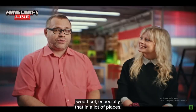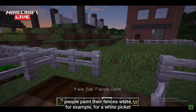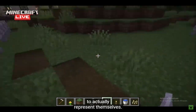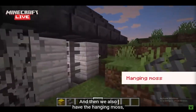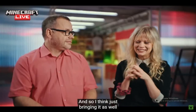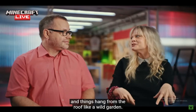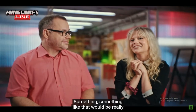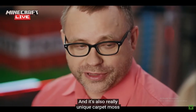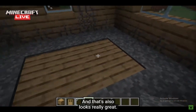I'm super excited for the pale oak woodset, especially since in a lot of places people paint their fences white — for example, a white picket fence. That will be exciting for a lot of players to actually represent themselves. And we also have the hanging moss. You can bone meal it, so it's renewable. You could bring it and put it in a greenhouse where things hang from the roof, like a wild garden — that will be really fun to build with. And it's also a really unique carpet moss because it spreads all over the sides of blocks, and that looks really great.